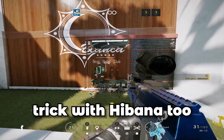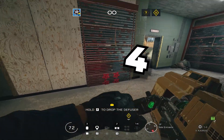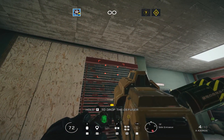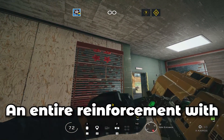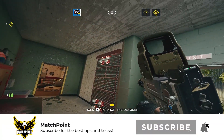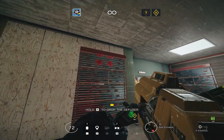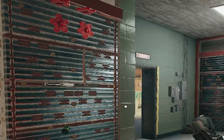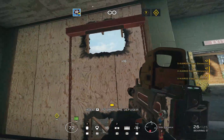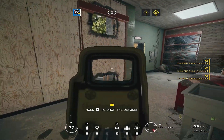You can also pull off this trick with Hibana. Follow the same pattern but use four pellets instead — and you can open an entire reinforcement with just eight pellets. It is extremely efficient. Place them at the top line in a pattern like this, then place them at the bottom, set them off, and you will have opened an entire reinforcement with Hibana.